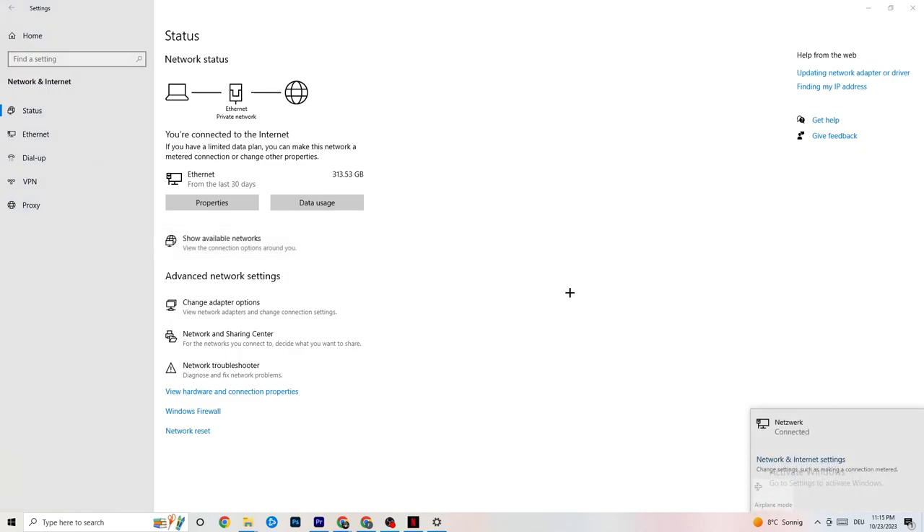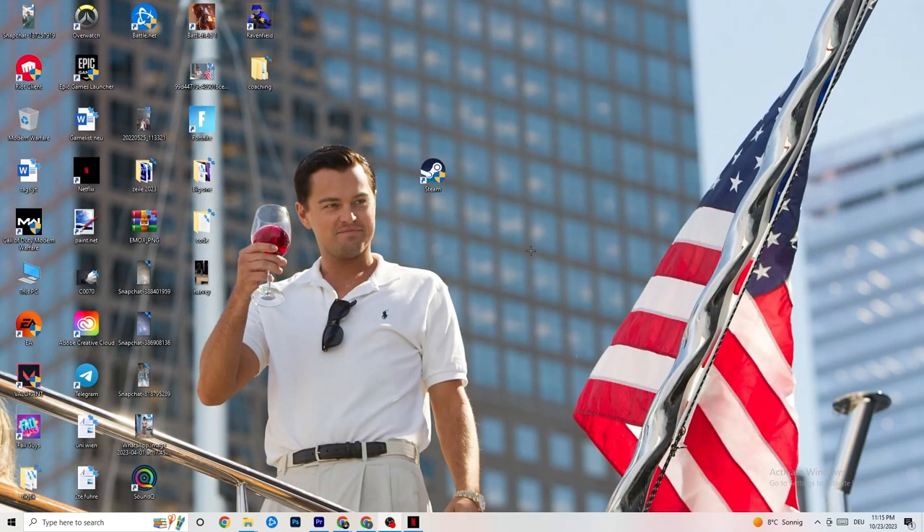Go to Show Available Networks. If you're using Wi-Fi, disconnect and reconnect — this can also help a lot. Afterward, end that task and open up your Settings again.